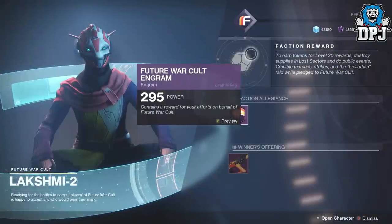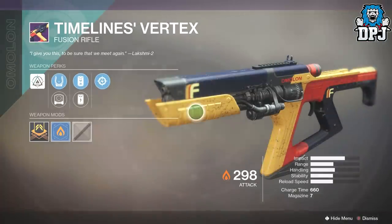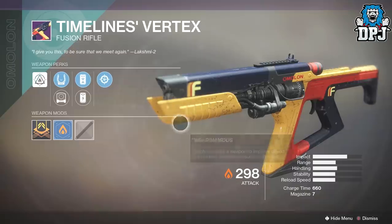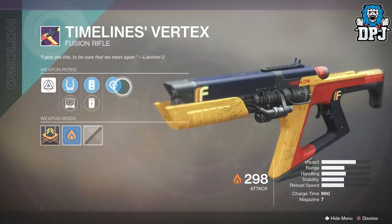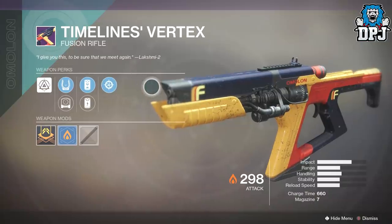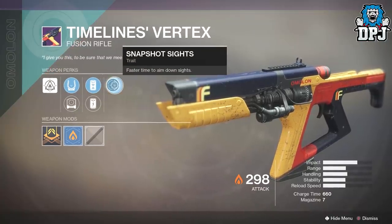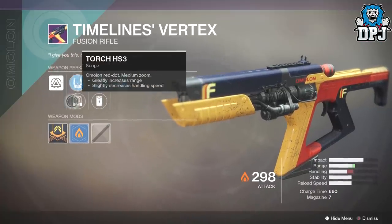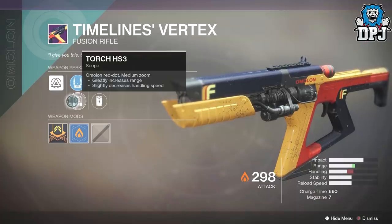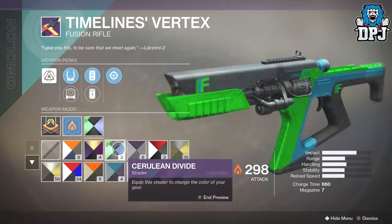The winner's offering for Future War Cult is a Fusion Rifle. It looks great but there are so many better power weapons to use - how often do you actually use Fusion Rifles? Not very often. On this we've got Snapshot Sights, Enhanced Battery, Accelerated Coils, along with Spark PS, Torch, and HS3. Let's have a look at a couple of shaders on it - looking nice.